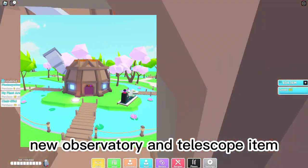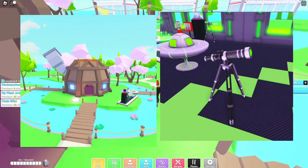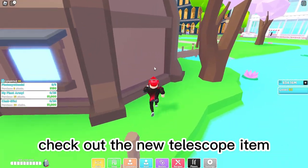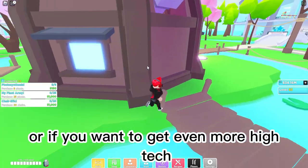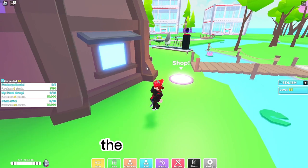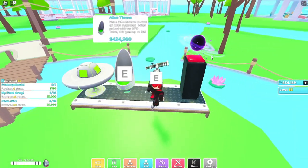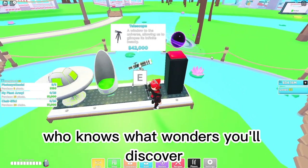New observatory and telescope item. For those who love to explore the universe, check out the new telescope item. Or if you want to get even more high tech, the observatory will let you peer into the depths of the universe. Who knows what wonders you'll discover?